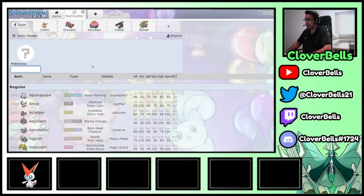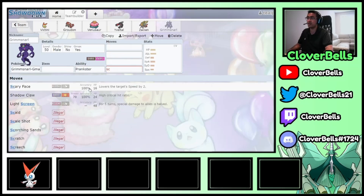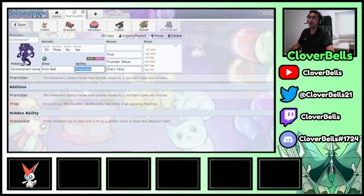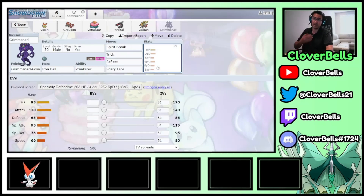I've seen Grimmsnarl on this team. Screen support for this kind of bulky team is very much appreciated — if you run either Assault Vest Groudon or Assault Vest Yveltal and they're hiding behind the screens, they just don't die. Zacian also appreciates screens a lot. Grimmsnarl can also give you moves like Scary Face, Spirit Break, Thunder Wave, or even Trick with the Iron Ball set for speed control. You can have screens — either Light Screen or Reflect — with different sets depending on how you want to approach it.